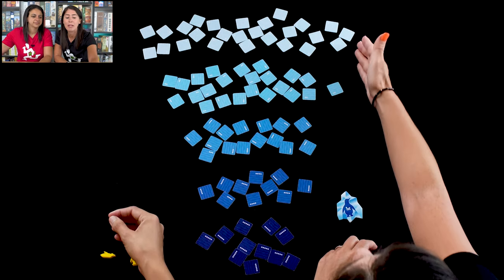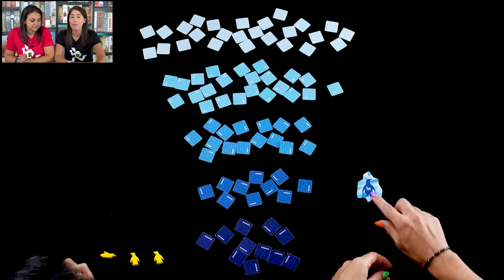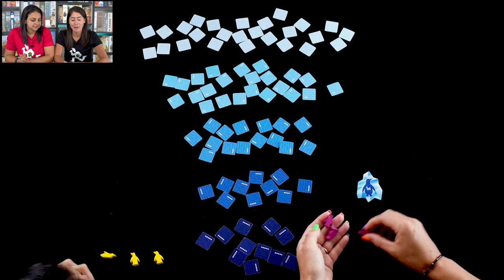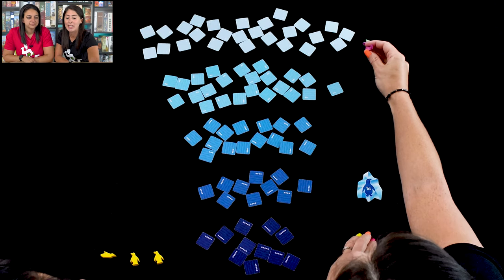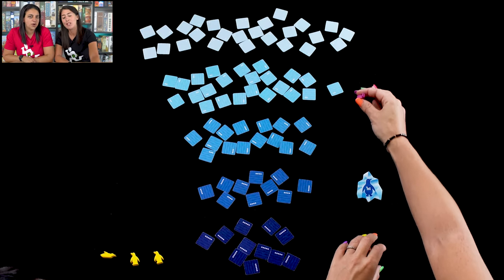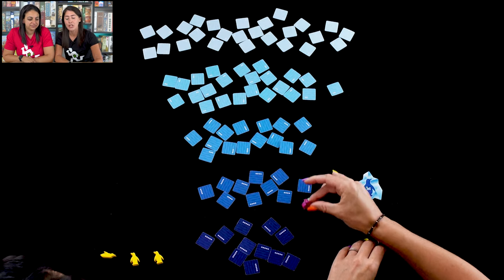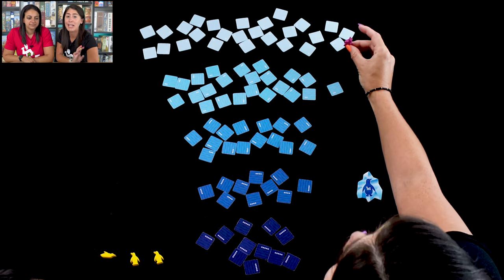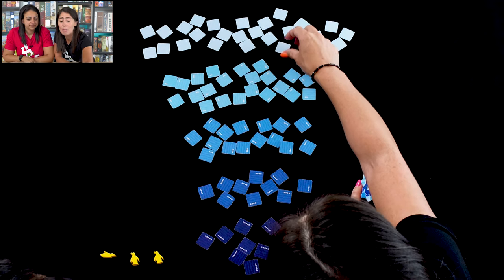The tiles we've set aside are the ones for four or more players, so it's a very easy setup. We split the tiles into their different levels and we're ready to start. I'm first player and I'll start at the shallow end, pushing my luck and deciding where I want to stop. At every level I need to flip one tile.